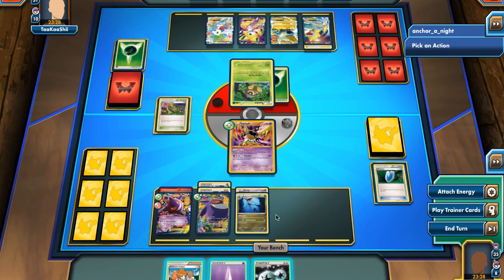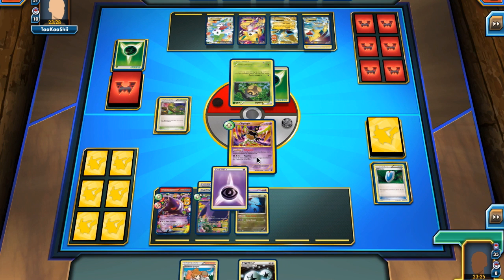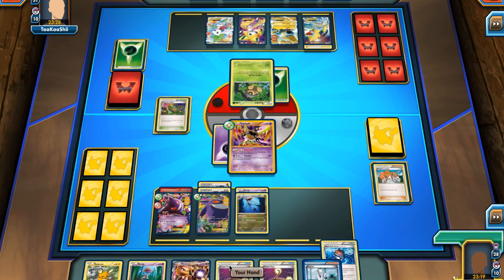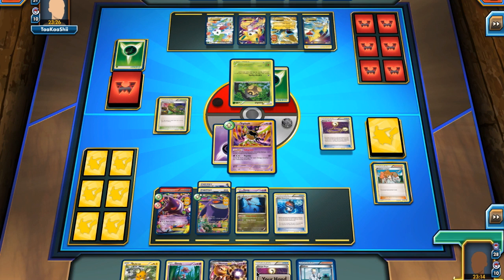I play down a Psychic Energy onto Sigilyph and Juniper my hand away, unfortunately having to discard a DCE in the process. I do get a Robo Sub, put it down on my bench, and play another Escape Rope to get into a Gengar — hoping he sends up something I can attack and potentially knock out within two turns.